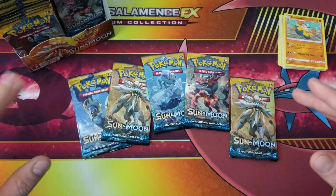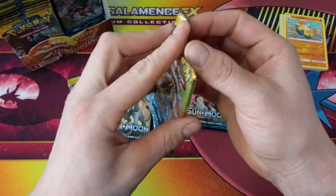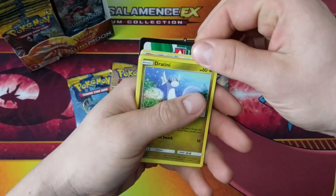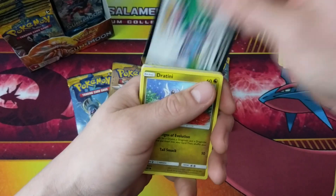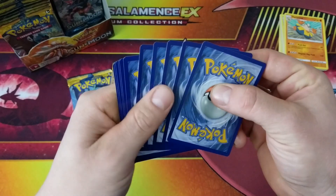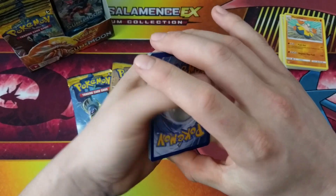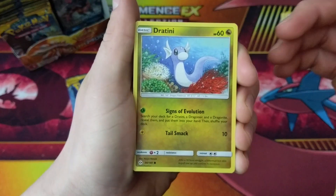We're not getting anything too hot yet but we still got five packs. Let's go with the Solgaleo pack. We got something — that kind of looks like a hyper rare right now. I'm getting hype! I thought I saw the rainbow texture.